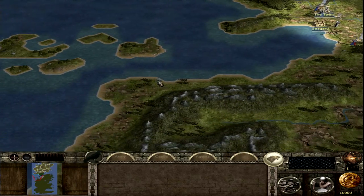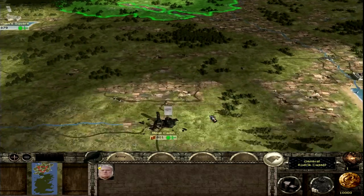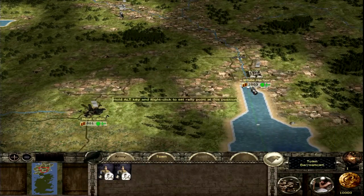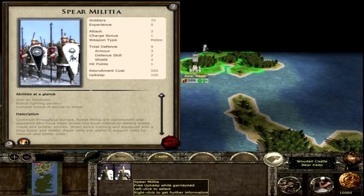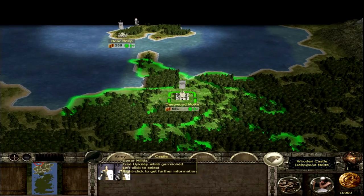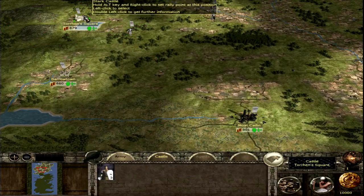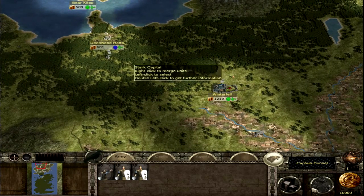Now we can march south and take out what they have. Another thing I can do is make two more armies with the troops already in the castles and towns — Barrow Town and White Harbor, which is more of a port. I want all my troops to march onto Moat Kaelin and make myself some more armies in the process.